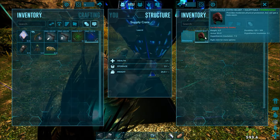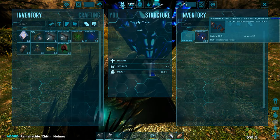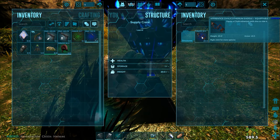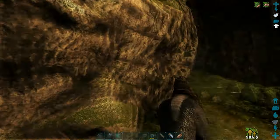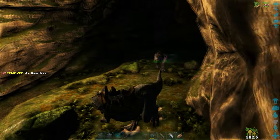There's an XP drop right here — one of the Explorer notes. Let me grab that because I've not grabbed this one before. I came through this cave before and just wasn't able to grab that because of the creatures. Let's see what we get out of this drop — a ramshackle, and a Calicathium saddle. Nothing I'm really going to use. Let's continue forward.